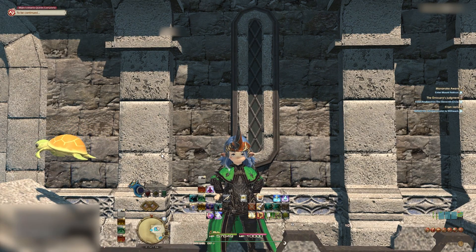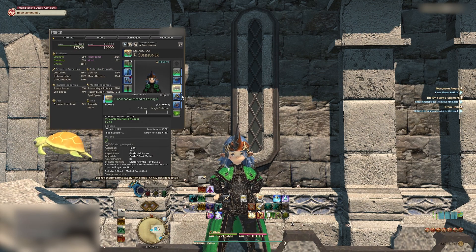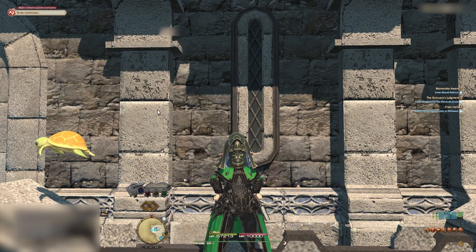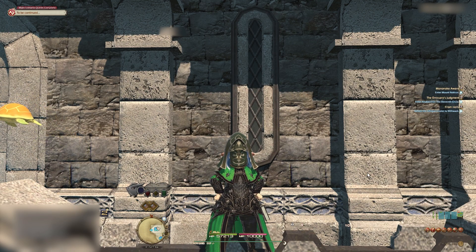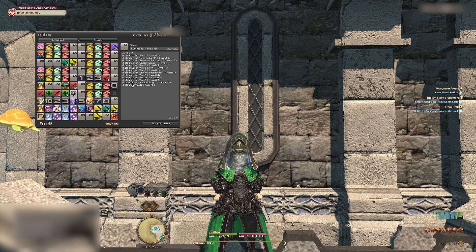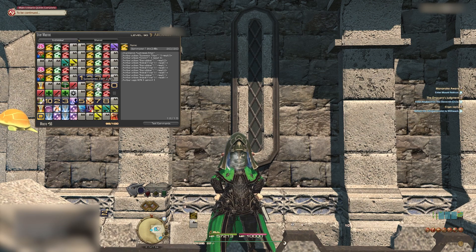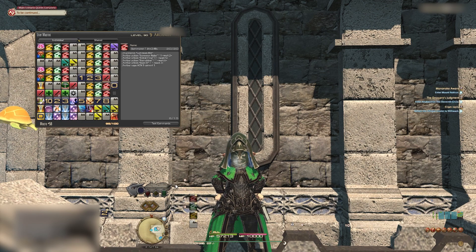We will place your one button rotation and any abilities or spells you want in hotbar 1 in the arcanist hotbar. Remove your soul gem to access these. Copy each macro to the macro hotbars 1, 2, 3, and 4 in the order shown on screen. The order should be the first macro with Bahamut on hotbar 1, the Titan macro on hotbar 2, the Garuda macro on hotbar 3, and finally the Ifrit macro on hotbar 4.